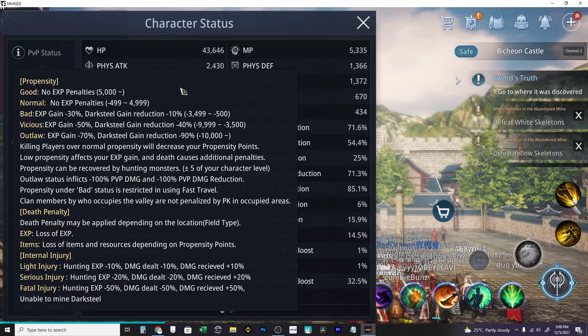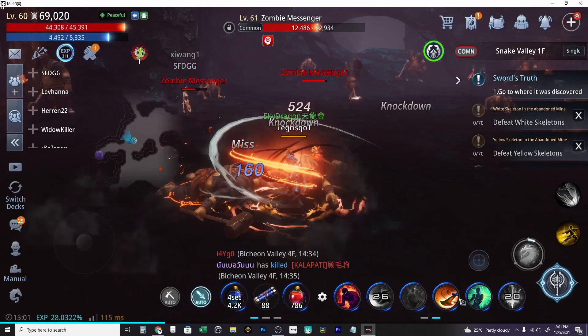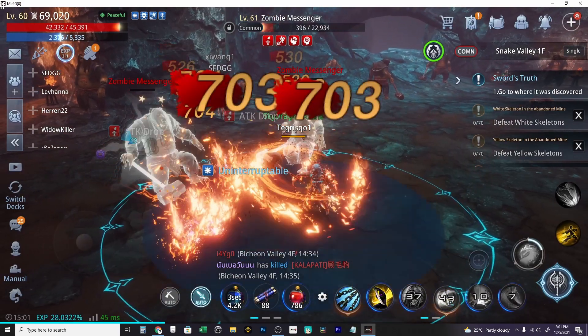How to get positive propensities is when you kill players with high negative propensities or players with red names. Removing propensities is very easy — all you have to do is slay some monsters in the map that are the same as your level or 5 levels below, or kill other players with negative propensities.